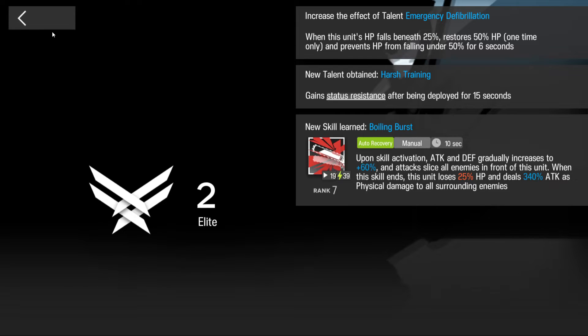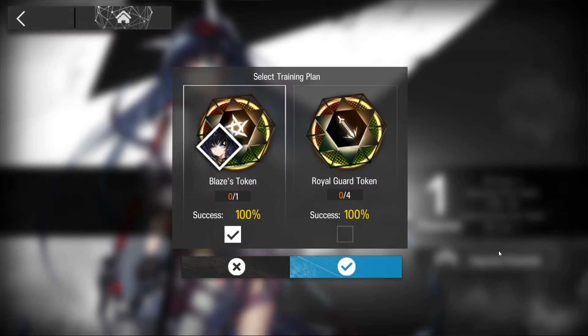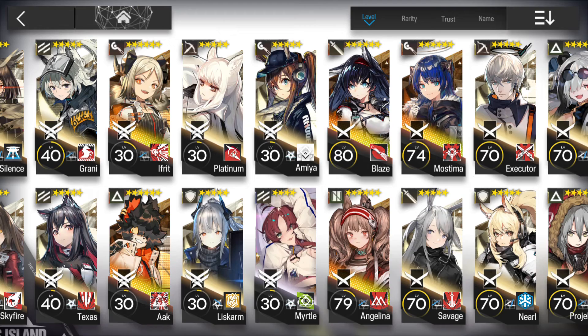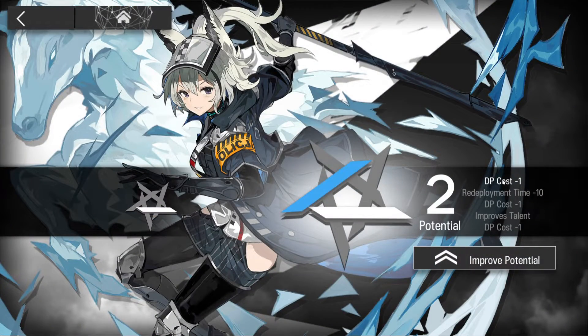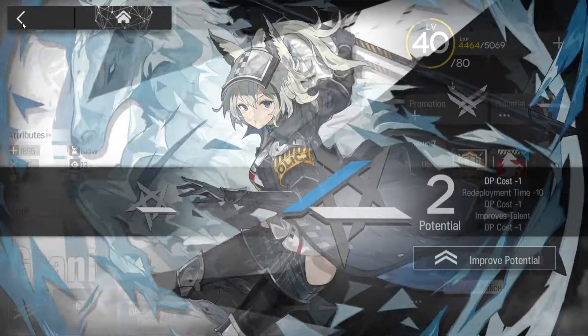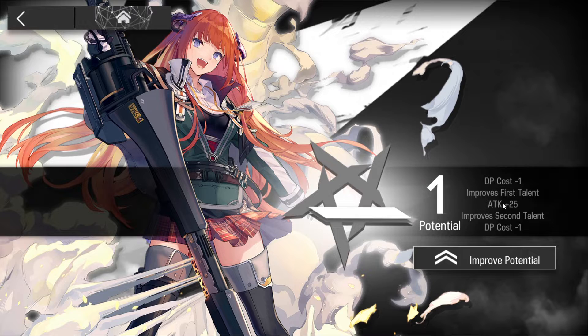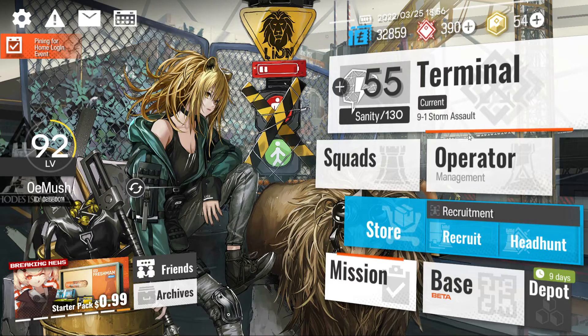Potential is when you get a duplicate of a character - you can click Improve Potential. You need either a token of the character or duplicates. Don't ever go out of your way to purchase tokens because it's a terrible idea. Most potential benefits are actually not very good, so my advice is don't pull for duplicates of six-stars unless you really like that character - though some characters like Bagpipe have amazing potentials, like reduced DP cost.